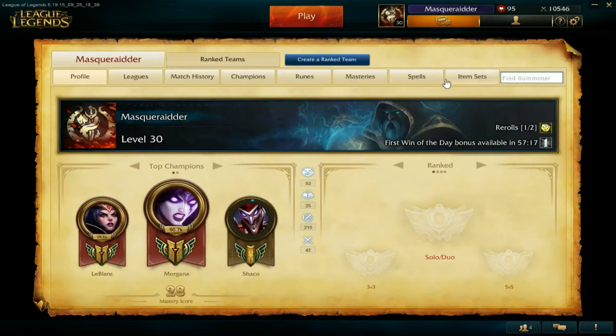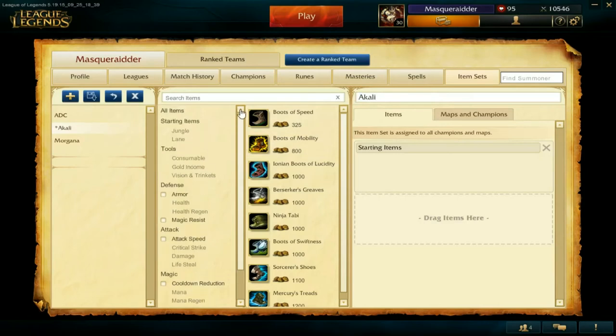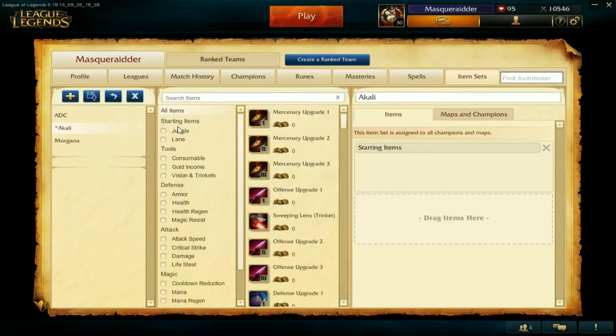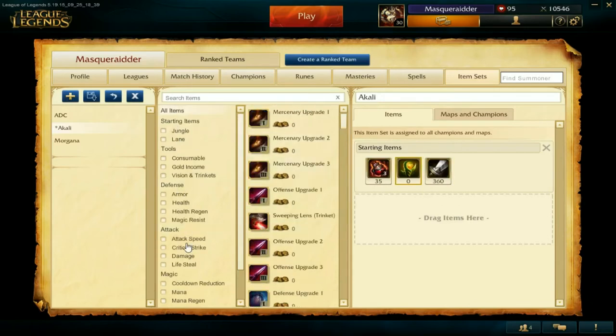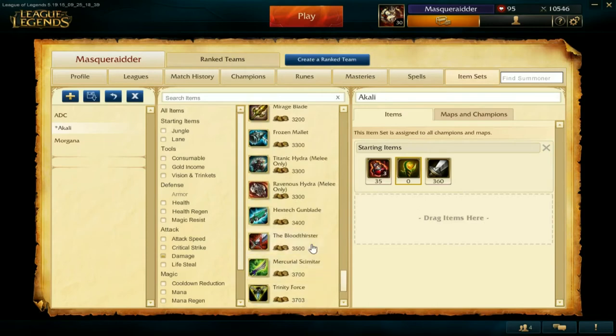To set up your item sets, go to Profile, then Item Sets, and click the plus button to name your item set. I'm going to do Akali as a quick example build. First I'll set up my starting items — grabbing some health potions and whatever I want to use at the start. As I go through, I'll add another item in a new category. I'll grab the Hextech Blade and rename that category to Core because I want it to be my core build.